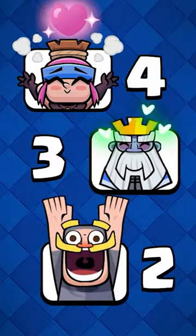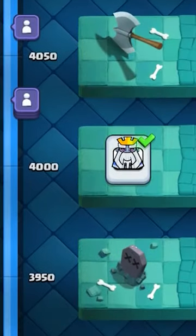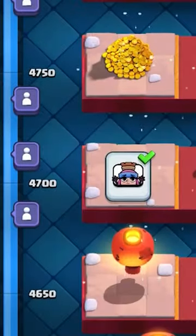The knight, royal ghost, and firecracker all come from pushing trophies on the ladder, and these are a little bit harder to get, but the higher you go, the more sweet emotes you'll unlock.